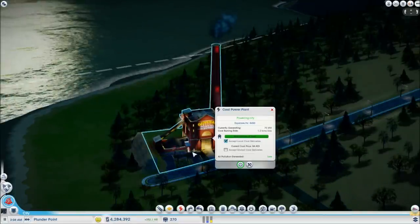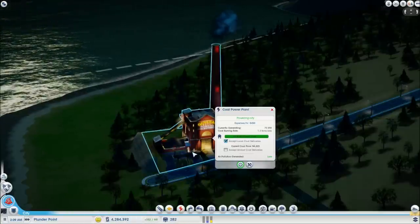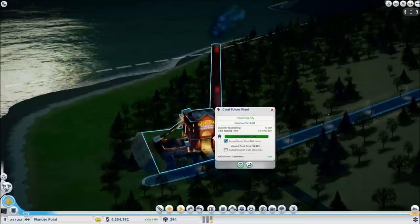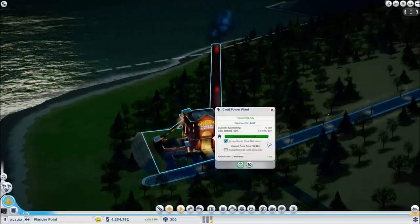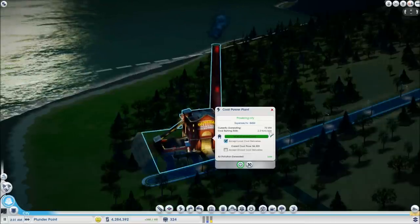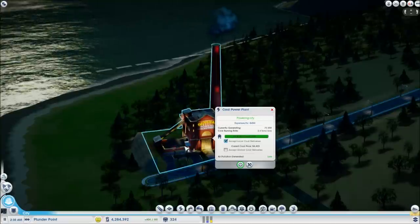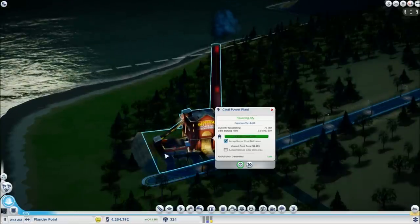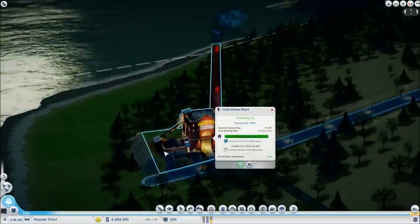First things first, it does produce pollution. Currently the air pollution generated is low, but that does change over time. Other things to note are the coal burning rates — you'll get to know this with the modules as well. The biggest thing you need to understand is that coal requires resources when you're running this type of generator.